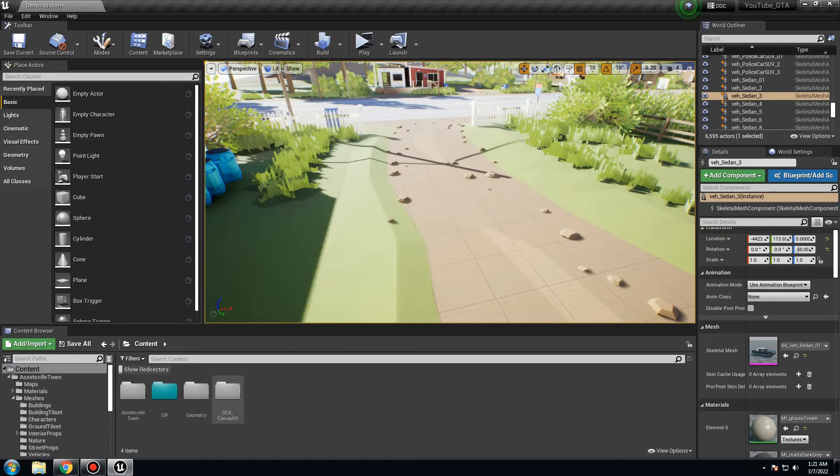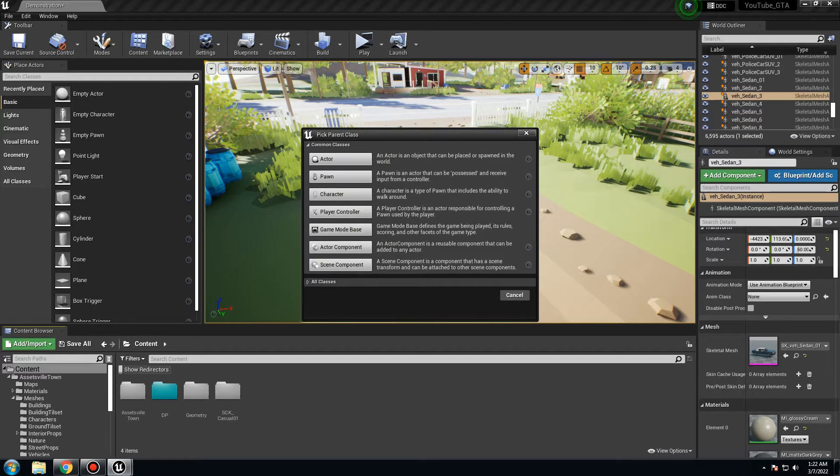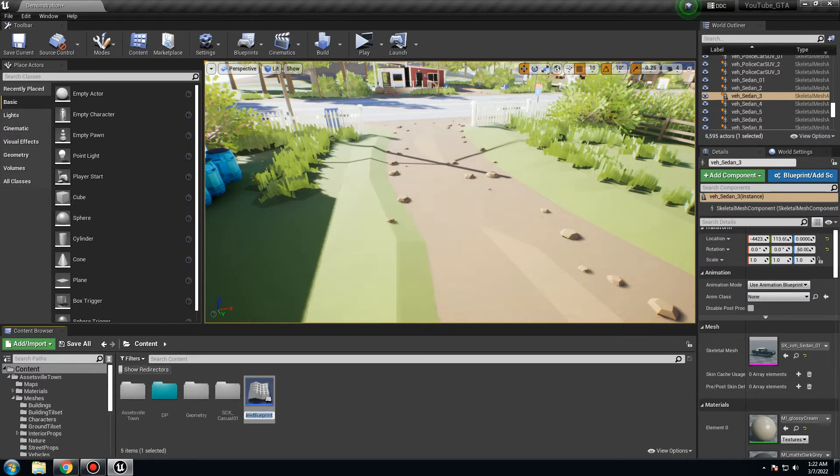So close that. We want to create our blueprint. Go to the Content Browser, right-click, go to Blueprint Class. Now you need to choose what class you want. It's not an Actor, because we want to spawn it. It's not a Character, because the character type includes the ability to walk around. We want a possessable player, so it's a Pawn — the Pawn can be possessed and receive input from the player controller. So it's going to be Pawn. I'm going to call it Cars Blueprint.